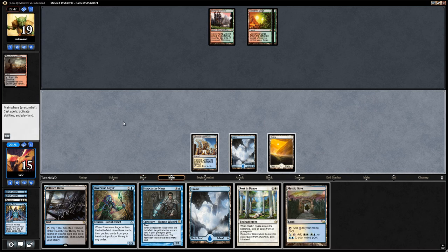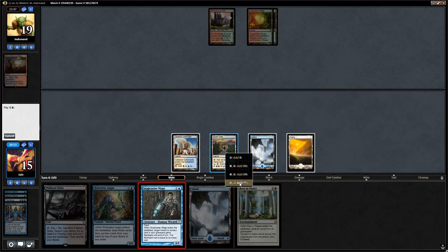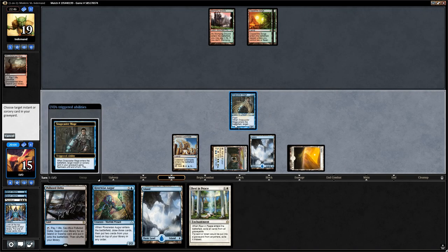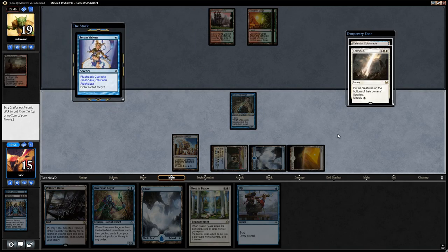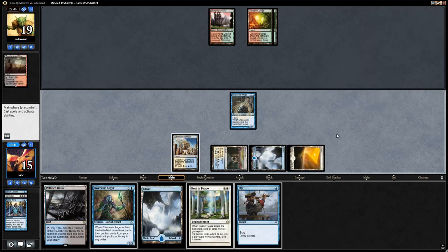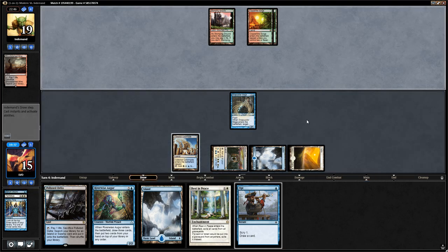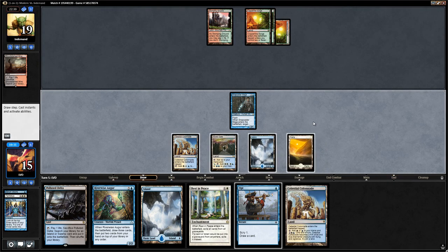Let's make some blue mana, play Snapcaster, target Serum Visions, and cast it with flashback. We see another Terminus on top — I'm actually okay drawing both here. Let's put the Colonnade as our first draw. We can still cast Opt as well, but don't think we will unless we need access to Terminus sooner. Draw and find Colonnade.